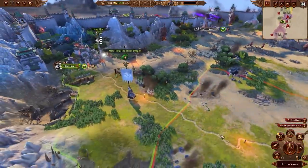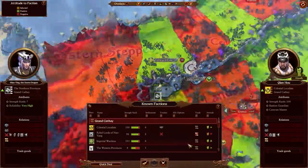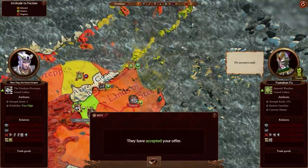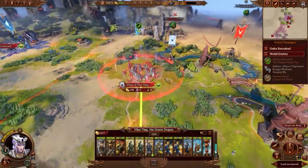We'll need to secure Snake Gate and ensure our allies are strong enough to shoulder their own burdens. But first, we'll be taking care of the rest of the Rebels.